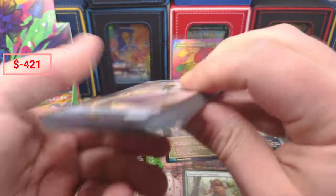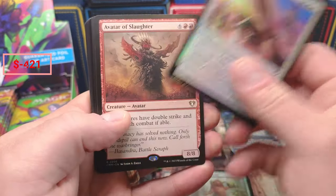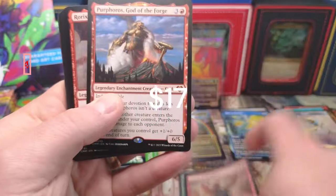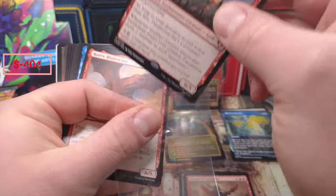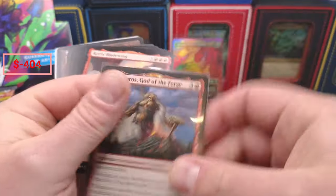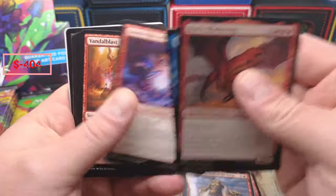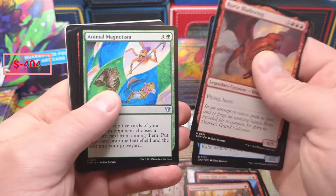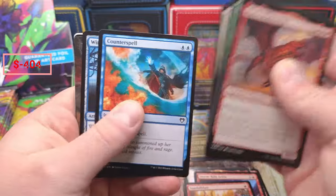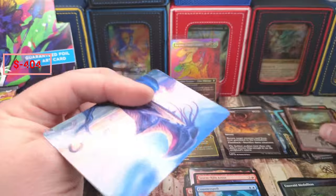I decided to — I have a whole pile of these Commander Masters set boxes now — but I decided to open the one that had a little bit of a dent in it. Avatar of Purphoros okay — Purphoros, there we go. We're gonna go ahead and sleeve him up, he's a 20-25 dollar card, that's pretty awesome. Storm Kiln okay, Vandal Blast okay — we just saw that in the Fallout feed. The Swarm counter spell — I always like to list those, they just do really well.